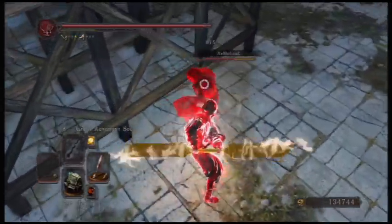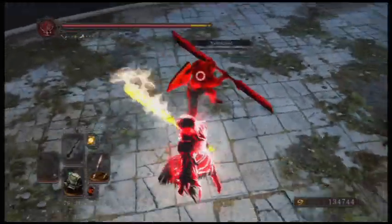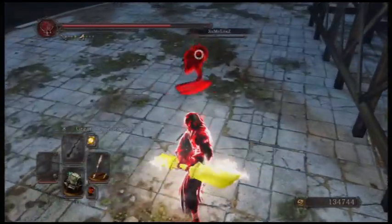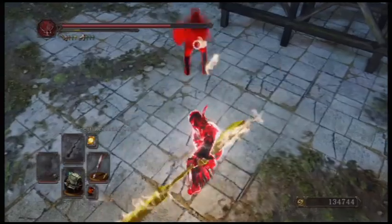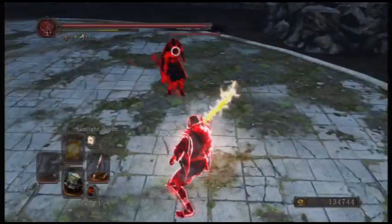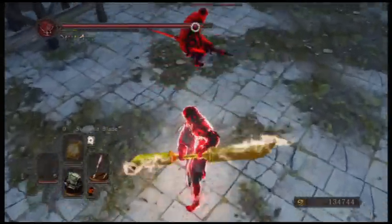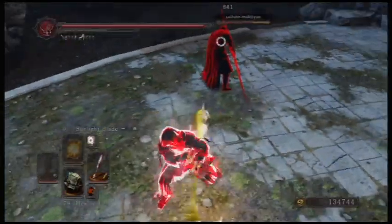Watch out for parries because it can be parried. The tracking for the jumping attack for this particular weapon is really good, and it seems like the tracking on most weapons — especially the jumping R2 — has been increased since the patch. You can catch people off guard with it and kind of power through attacks, especially with the rolling R1.